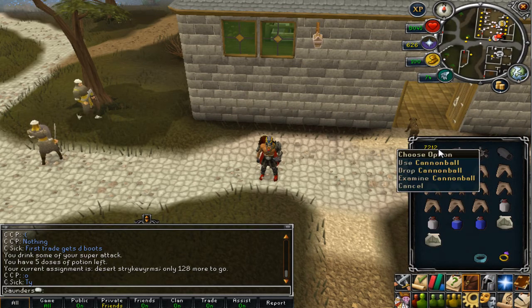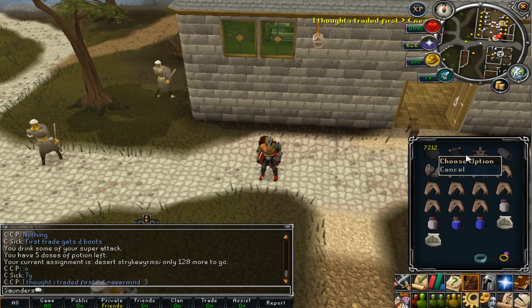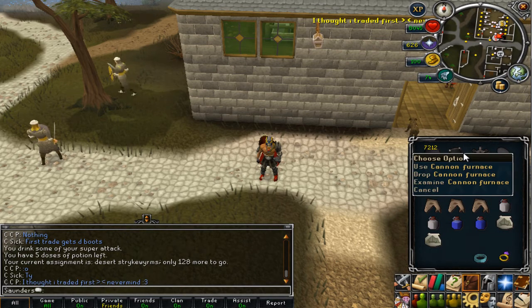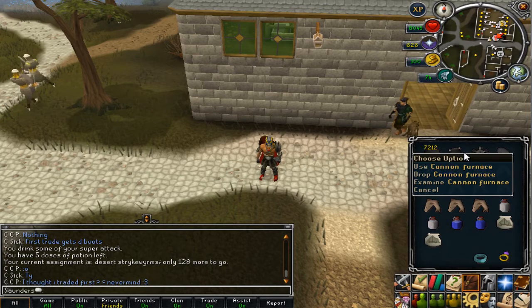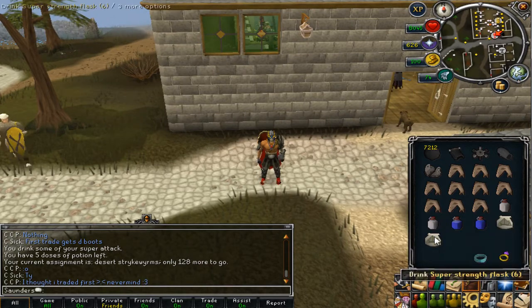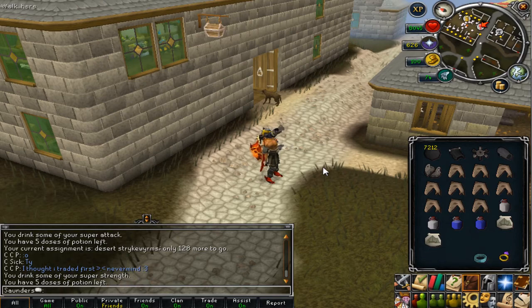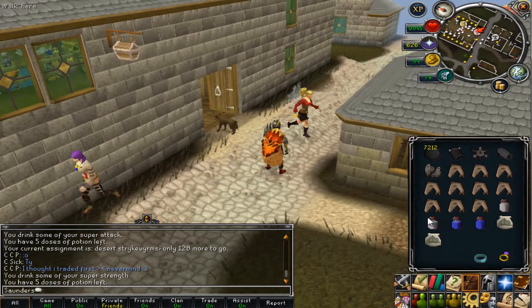Right, we've got cannonballs. You don't need that many but I'm bringing them because I want to use the cannon to speed up tasks and get more XP. You want to bring a couple of sharks, one or two bunyip pouches, and a couple of super strengths and super attacks. I'm going to drink one just to make it 5-5.